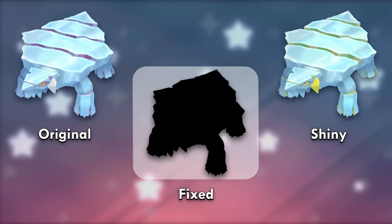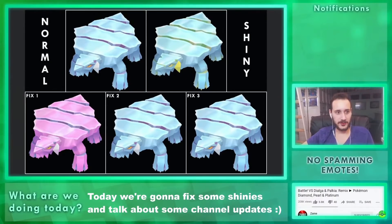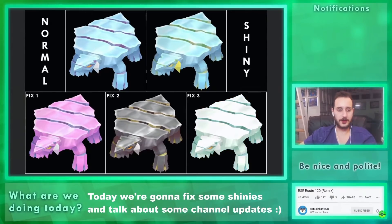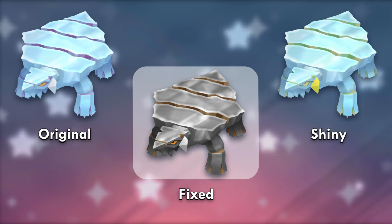Shiny Avalugg sucks, and as an Avalugg fan I feel like I should change it so it doesn't have yellow snow anymore. The first is pink like a snow cone, then black ice was a cool concept, gold only makes it cooler, and then as it should be, a white snow version. The second one — black ice — won with 56% of the votes. It's exactly what people like in a shiny.